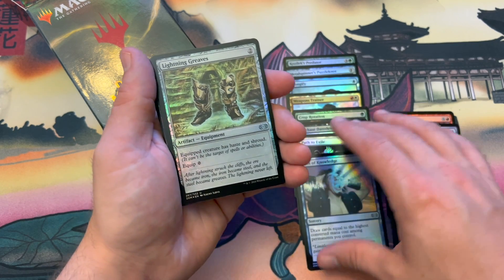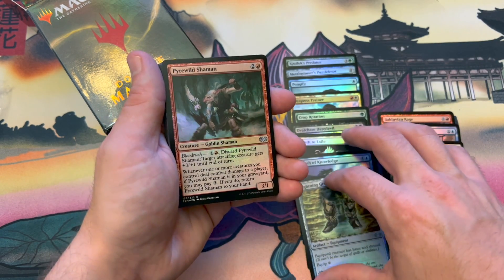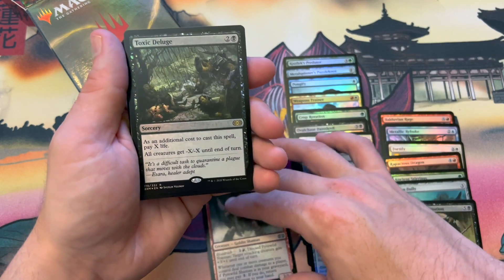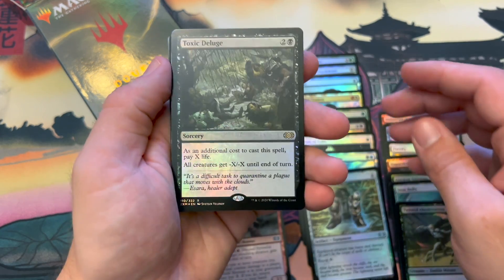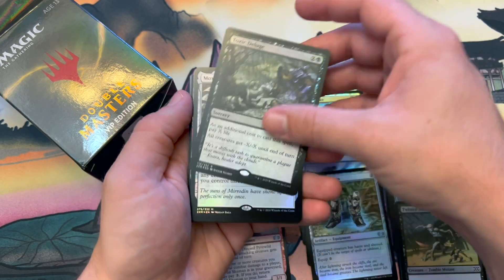Lightning Greaves — fantastic card. Look at that. Equip Zero. Nice. A Goblin Shaman — my buddy was telling me to create a Goblin deck. No way — Toxic Deluge! That's a fantastic rare in the foil. That is great. Keep this going.